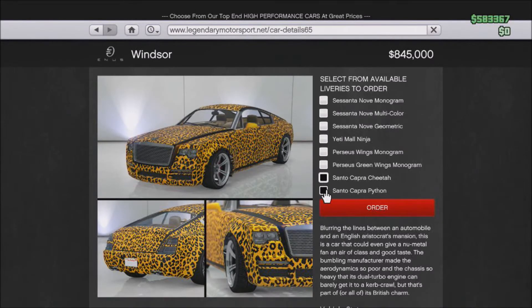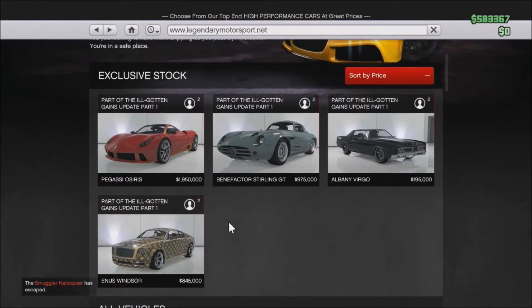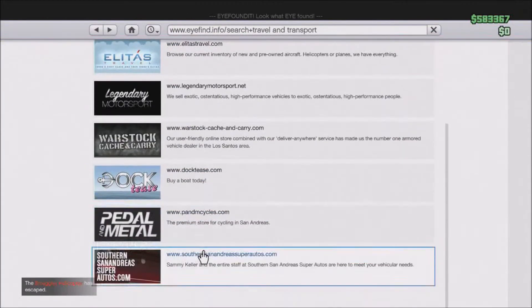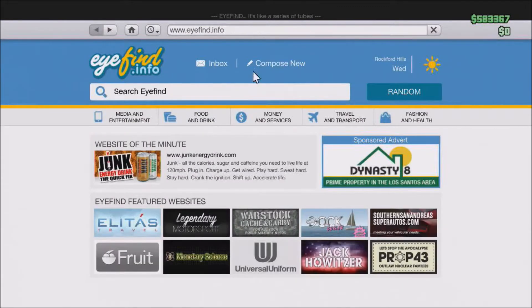That Cheetah though — and then this one, if I buy a car I most likely will get this one. So yeah, those are the new cars and helicopters. I don't think they got any more.